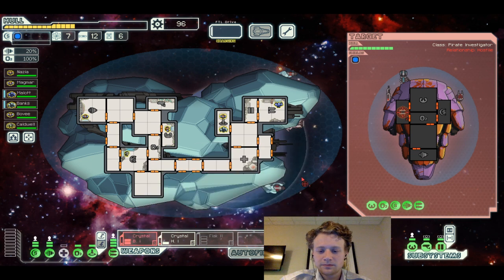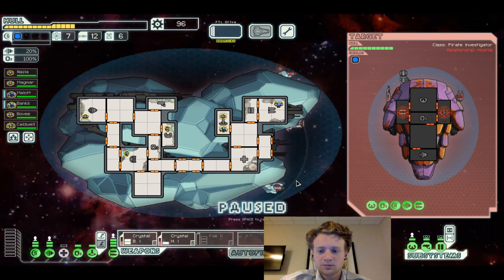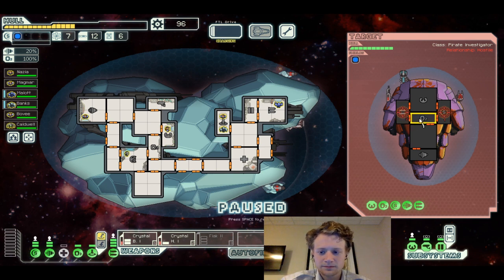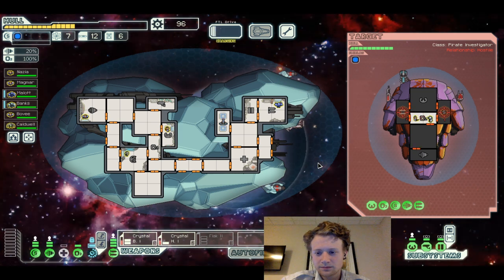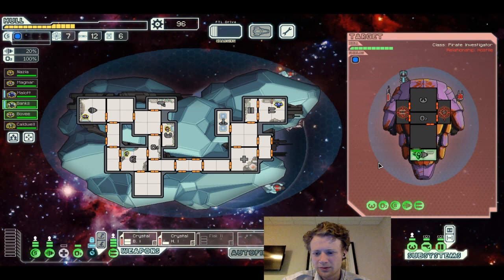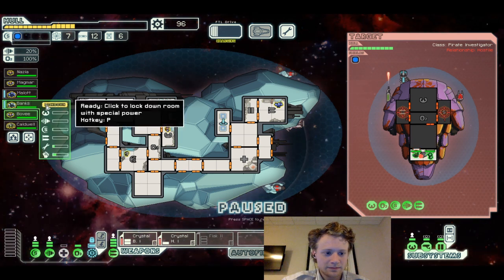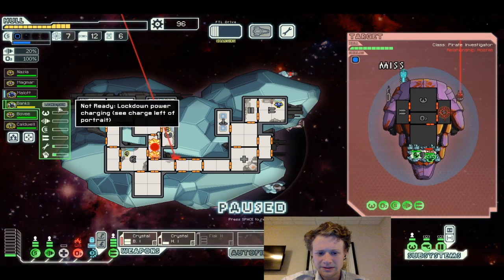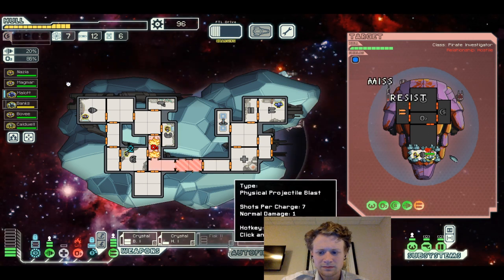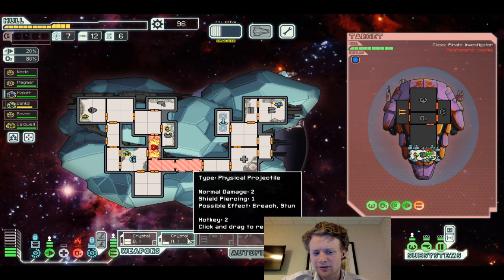The power ship stops its pursuit and locks on weapons to you. You only have one shield — we can handle it. Going to do a lockdown now. It's not great that that's fire right there, but we can handle it. Damn high dodge — that explains why this ship's only got one shield.